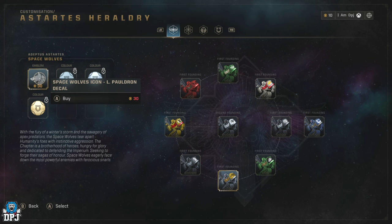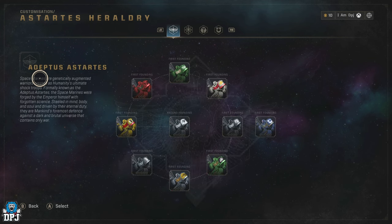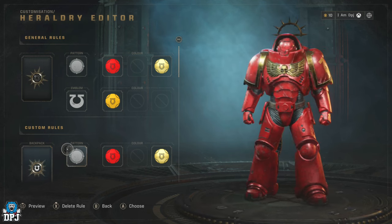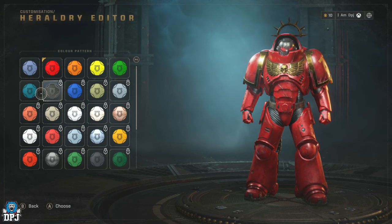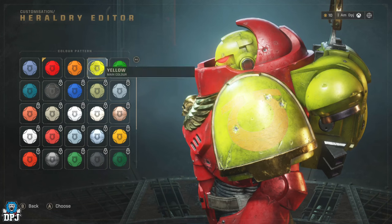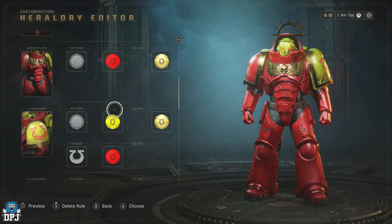There are four tabs where you can learn more about each chapter you may want to represent, but I'll leave you to do your own research when playing. Whatever you unlock is then available for you to use however you want, because there is a Custom Armor Set section which consists of four slots per class. Within this option you can create your own look using different parts from different armor sets, different colors from different chapters, and their logos. You can also change individual parts of the armor with whatever color you have available, so the possibilities are pretty much endless.